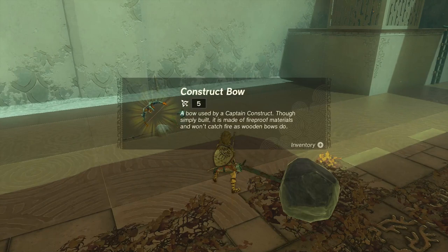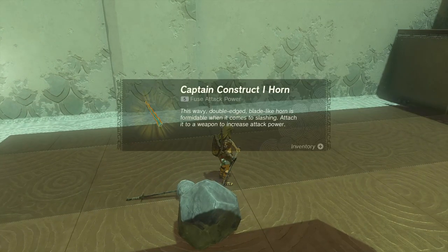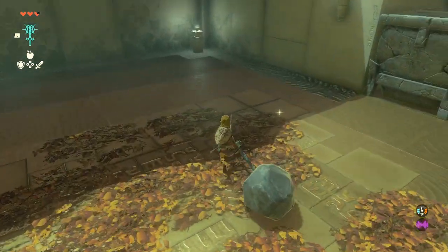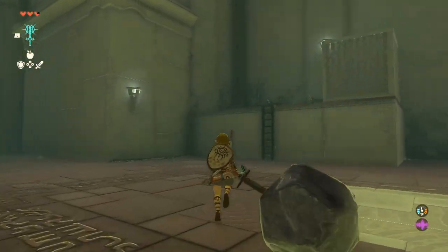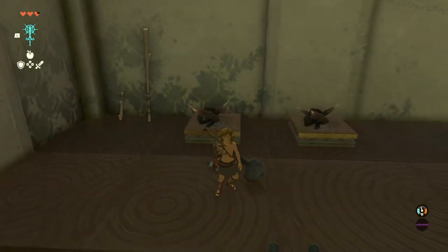We got a fancy construct bow — made of fireproof materials so it won't catch fire like a wooden bow. There's also a horn — a wavy double-edged blade-like horn, formidable for slashing; you can just attach that to something. Over here there are arrows. There are also other materials I could have used to create weapons — could have been more strategic. The big rock-hammer sword did the job though.